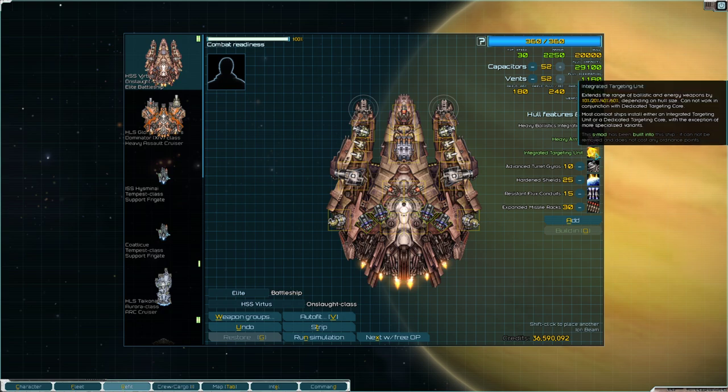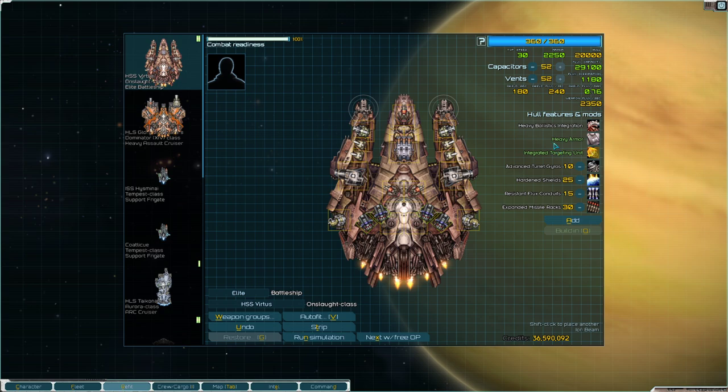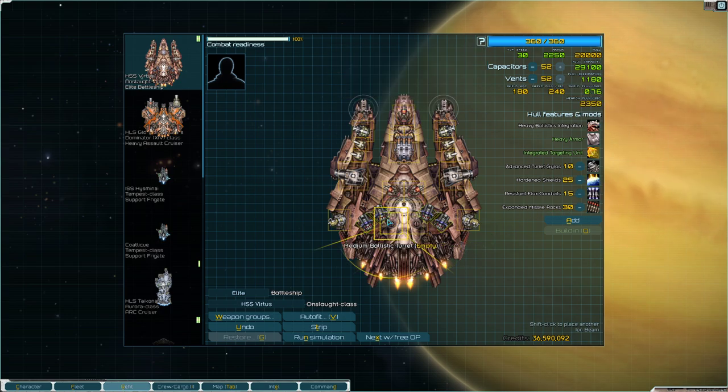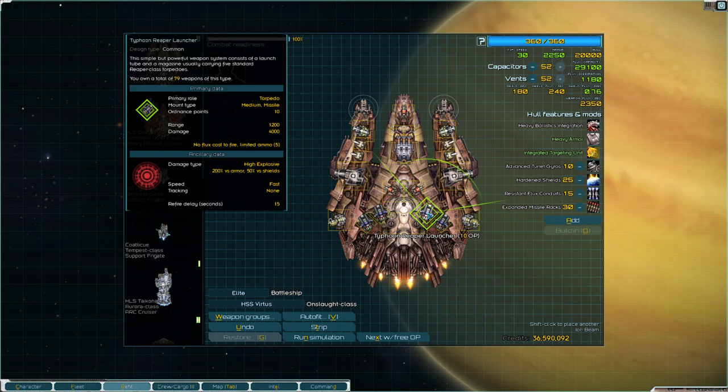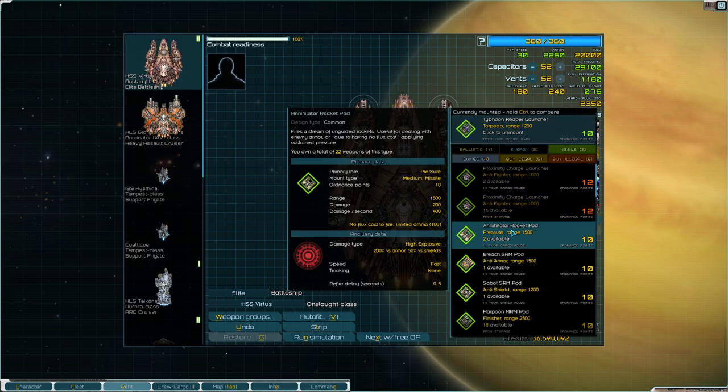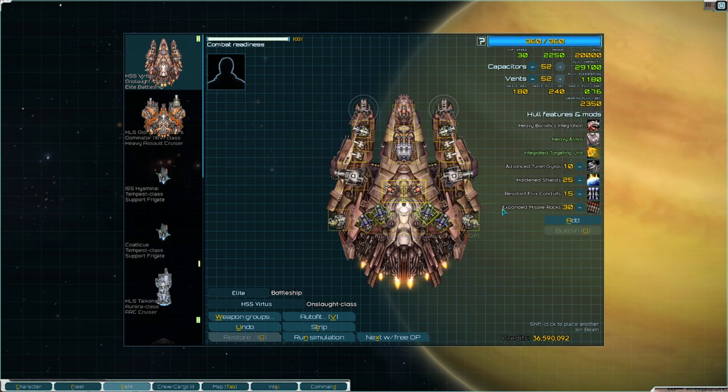Moving on to hull mods: heavy armor and integrated targeting unit are built in. Heavy armor makes it tankier, and integrated targeting unit maximizes the range and effectiveness of the Onslaught. Advanced turret gyros is really nice — especially on faraway targets, you'll be able to line them up a lot quicker and start putting shots on them. Hardened shields for better shield flux damage resistance. Resistance flux conduits for faster venting. And expanded missile racks because we use Typhoon Reaper launchers — though I didn't build that in, since the missiles are flexible. If you're using annihilator rockets, which have a lot more ammo, you don't really need expanded missile racks. You can build it in if you know what missiles you're committing to.